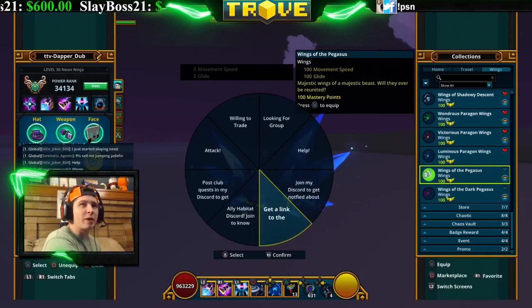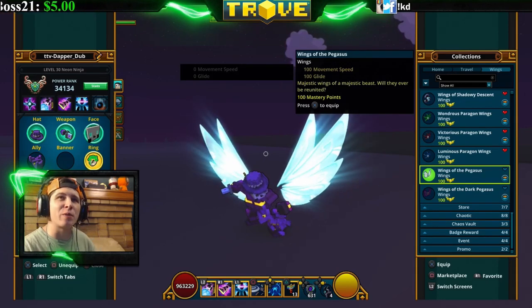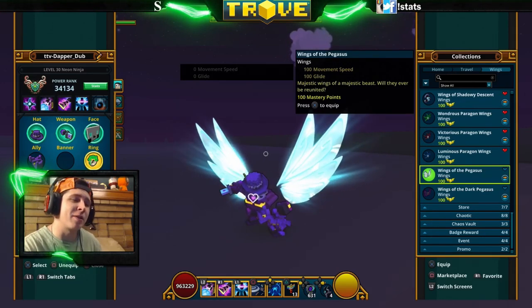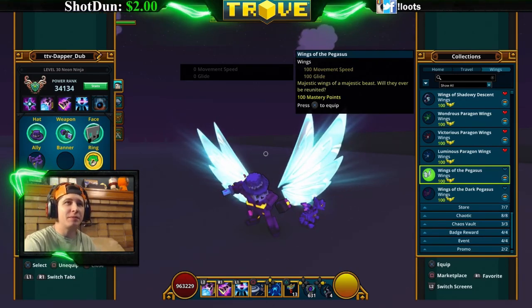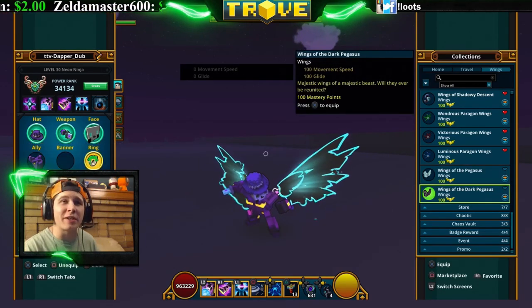Next are the Wings of the Pegasus — these kind of look like the mastery wings from the 400 mastery rank. You get this one from opening light chaos vaults and they're a rare drop. I think they look pretty cool.